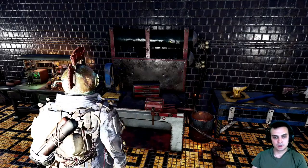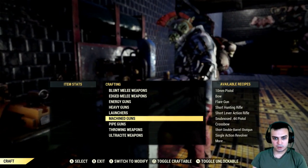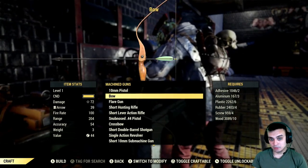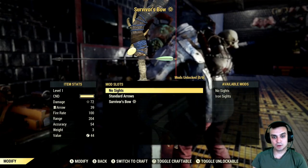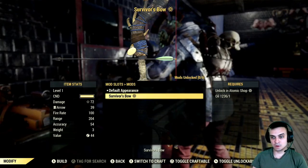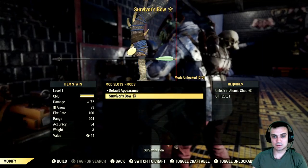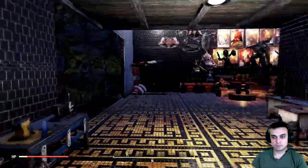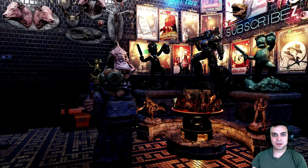Now let's navigate to the weapon workbench. On the weapon workbench, navigate to machine guns — which is where the bow is located, a bit oddly. Find the bow, grab it, and then once you have the bow selected, go over and apply the skin. The skin will cost you one oil to apply.